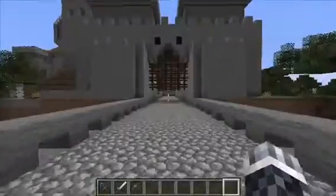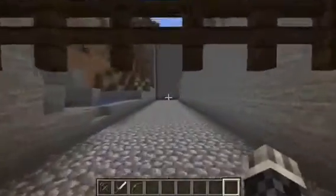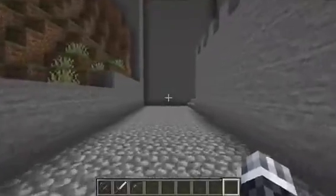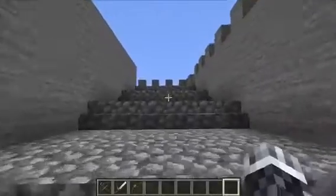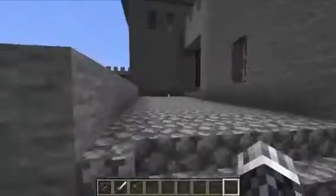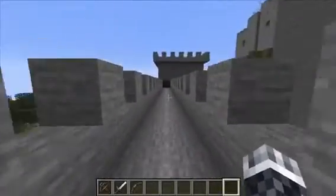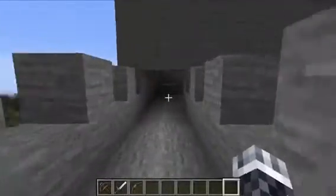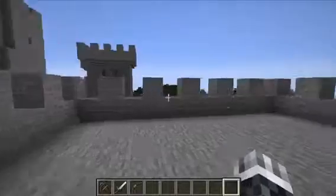We're going through the outer gatehouse under the portcullises, and I'm going to show you the way to get into the castle — it's one long pathway. There are stairs, and on the left we can see another little pathway that leads to a tower right in front. As we enter that tower, we go up the stairs and reach the top where you can view everything within miles.